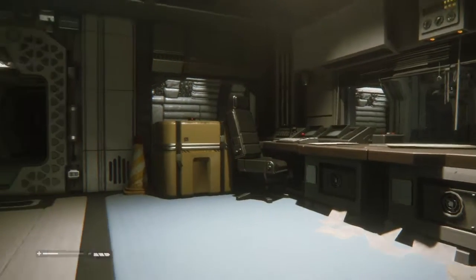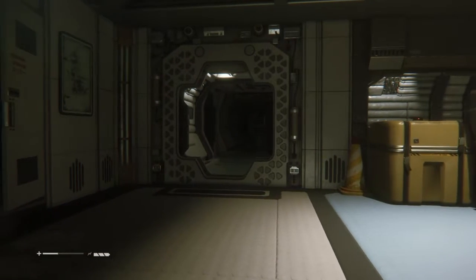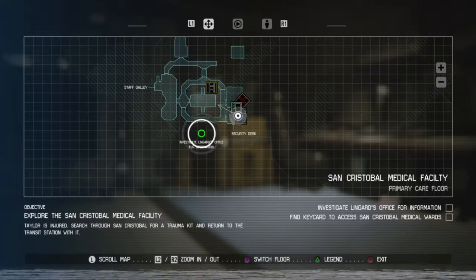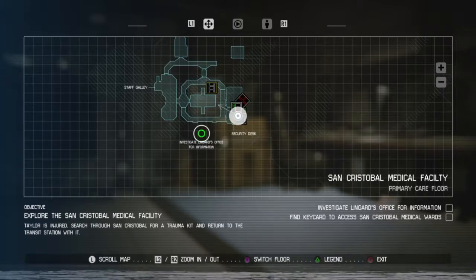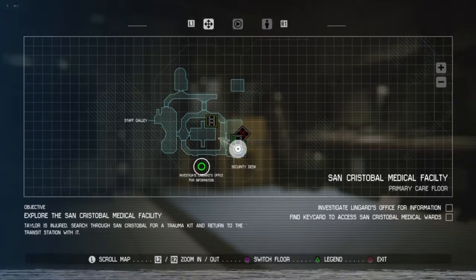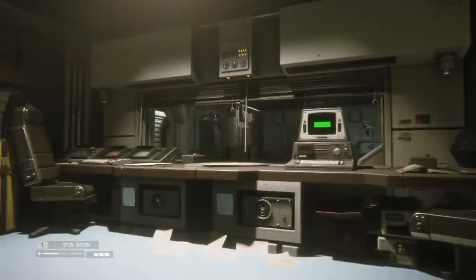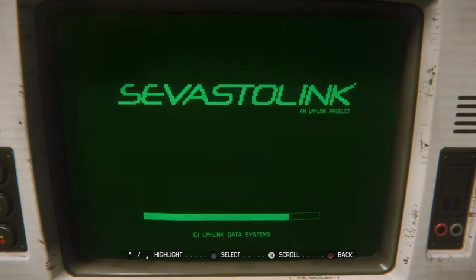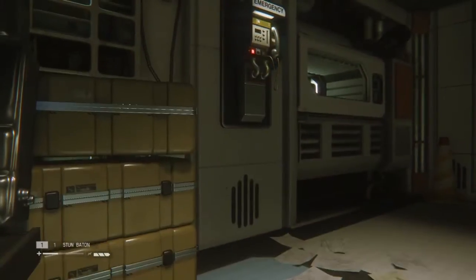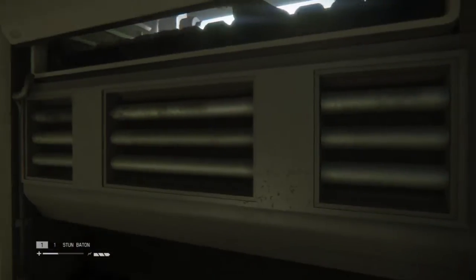Hello and welcome back to Baby Steps. We're getting there — hopefully we made some progress last episode. Now we're supposed to go to Lingard's office for some information that we already know, but we've got to survive after we find out what's on our computer. I want to open that first. Access the terminal — that gives us the code for the save: two five oh five — and we get a key card.